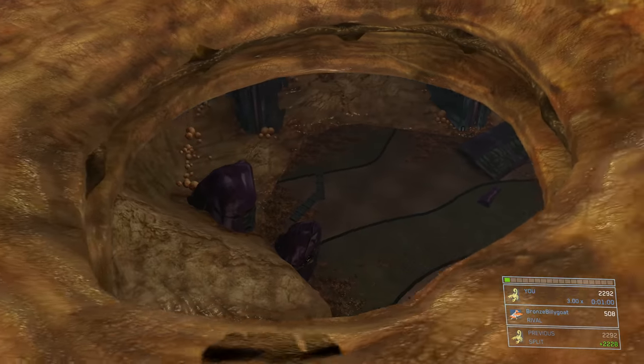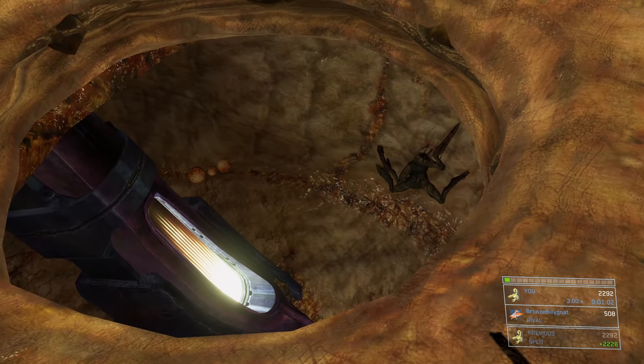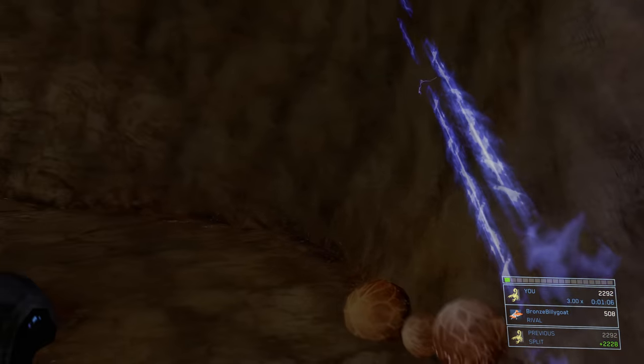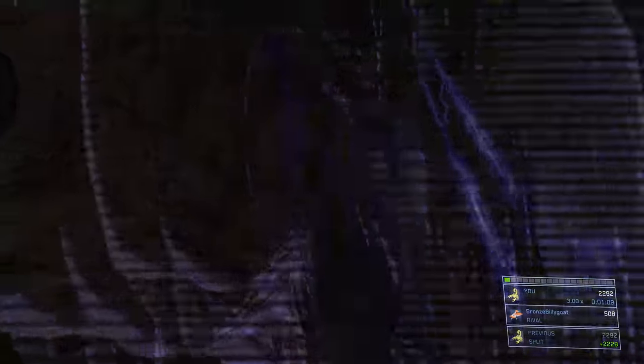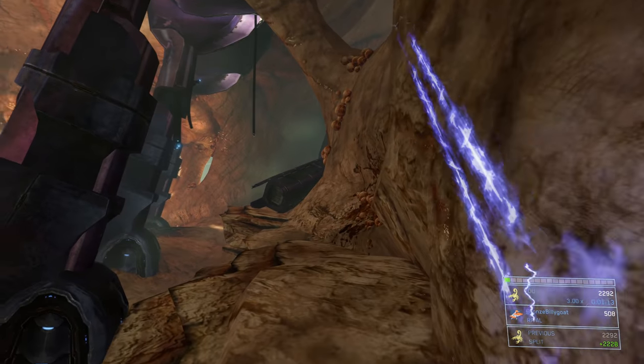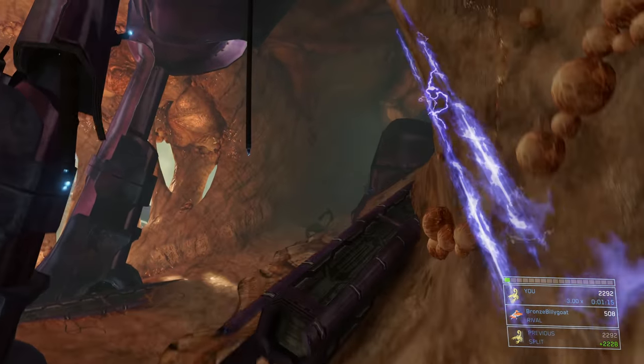After this first segment where the Gravemind is slowing you down and talking, you can see there's a hole in the ground. Drop through down to this area — I like to land on this ledge here instead of falling all the way to the floor and needing to jump up after Cortana's dialogue. She's kind of just freaking out right now.